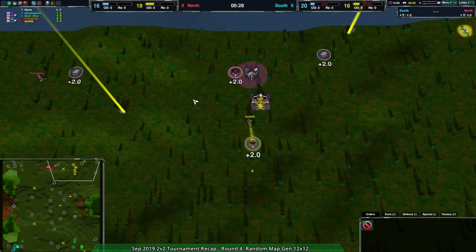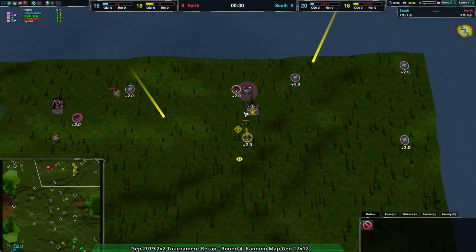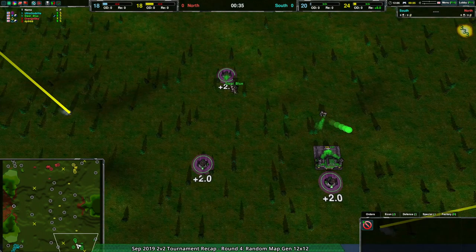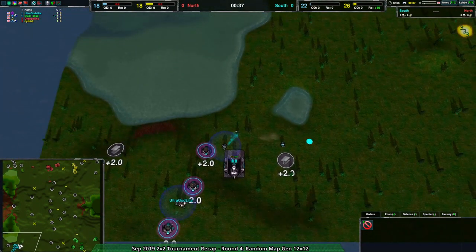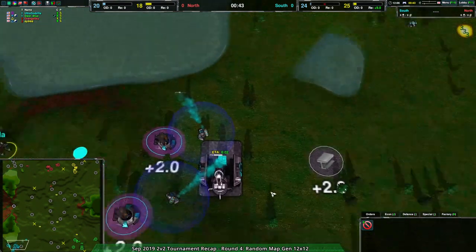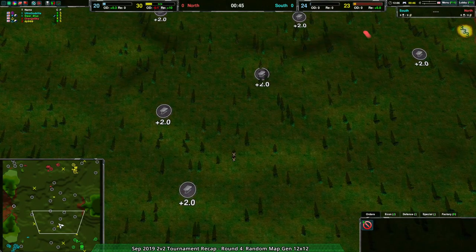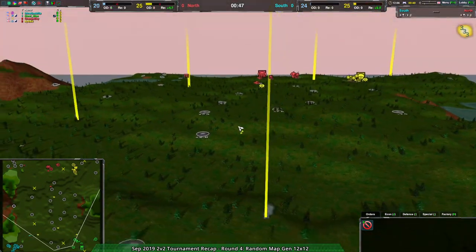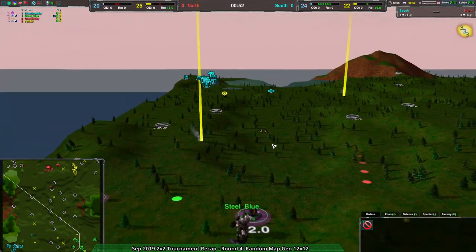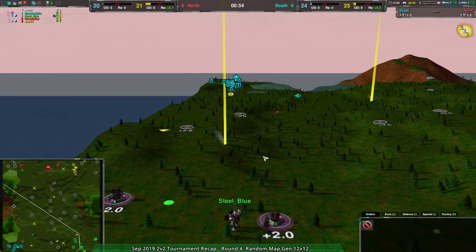So you have Dith and Orange Sky again, with Spider and Shieldbot, up against SteelBlue and UltraGodzilla, who we haven't actually seen yet. SteelBlue going in for JumpBots, and UltraGodzilla going in for ShieldBots. The currently generated map is very hilly, which is good for bots.